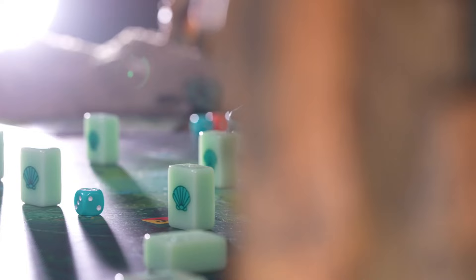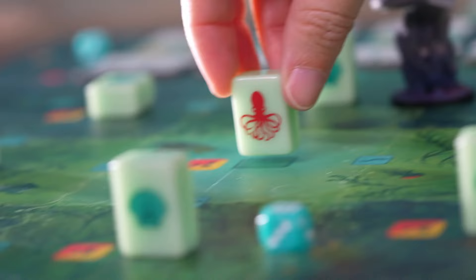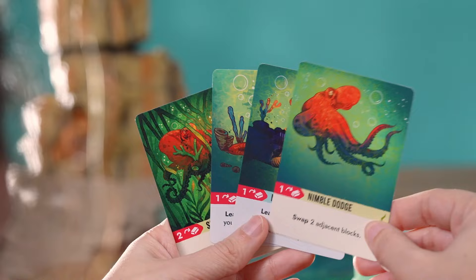Take the role of the shark, patrolling a territory, tracking down the elusive octopus. Or become the octopus, skillful in navigating the board with hidden moves, trying to survive. Both players will strive to enhance their skill set to be able to outwit their opponent.